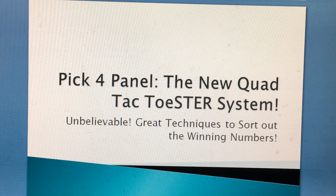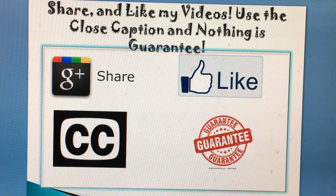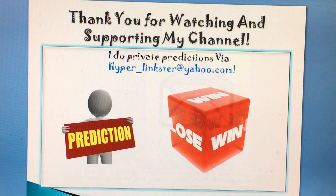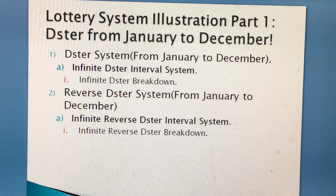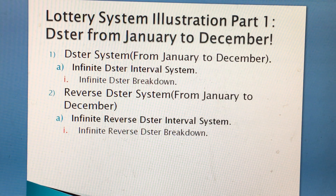Before we do that, you can subscribe, donate, follow me on Folk, and you can donate via Google Wallet or PayPal to support my channel. Share and like my video, use the closed captioning, and remember nothing is guaranteed. Email me for any private predictions at hyper_links@yahoo.com. Also remember to follow my system for Mega Millions, Powerball, Pick 3, Pick 4, Euromillions, and many other games using Lightroom System Illustration Part 1 to Part 8. Lightroom System Illustration Part 1 is definitely the Deezer system for March. March will be a new Deezer system — email me for the March Deezer.